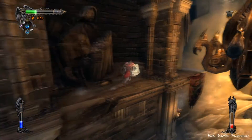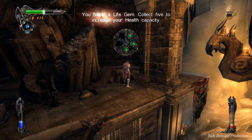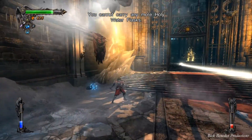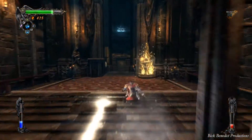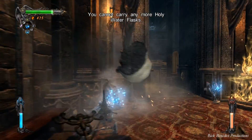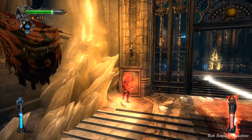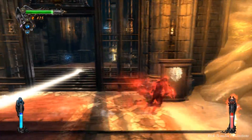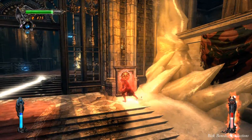If you wanted to, you could just stand by the neutral element statue, fill up your magic, and use your ultimate light and shadow magic. That's the most efficient way to do it, in conjunction with throwing holy waters. Personally, I would do that if I weren't doing a guide. But it's a fun fight and I enjoy doing it.